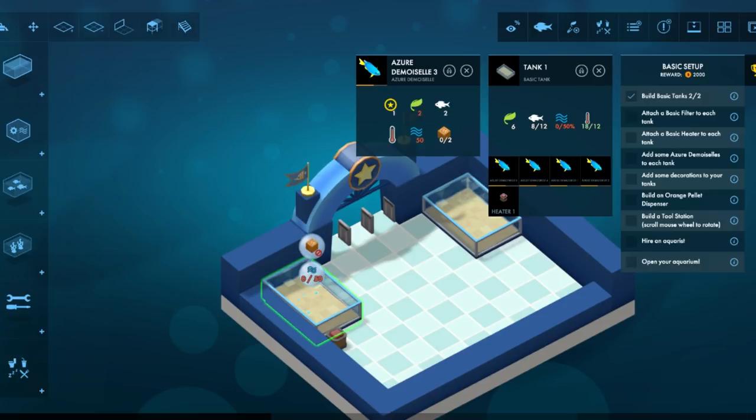Basic heater. Low quality water. Oh no. Filter. I probably should have put that in before the fish. I think the fish are in good health now. Yeah, that's what the health meter is. Got it.